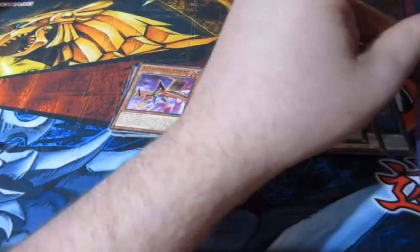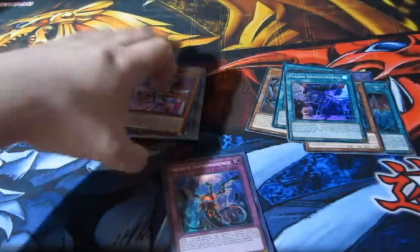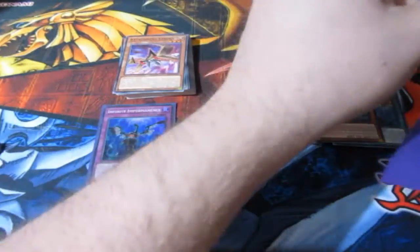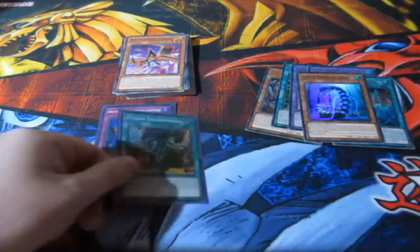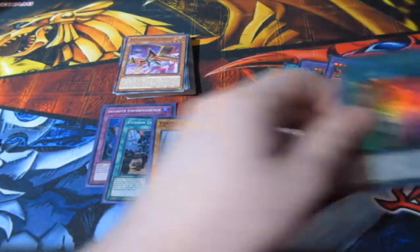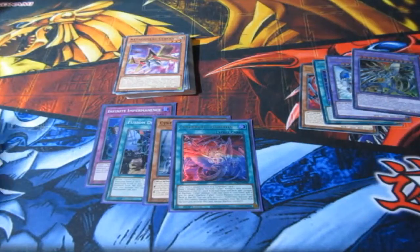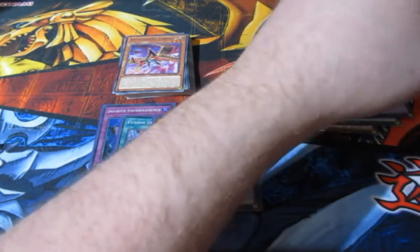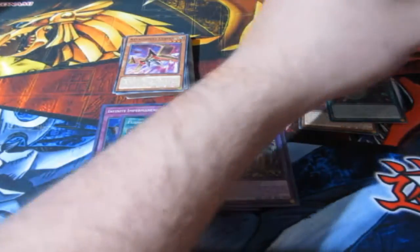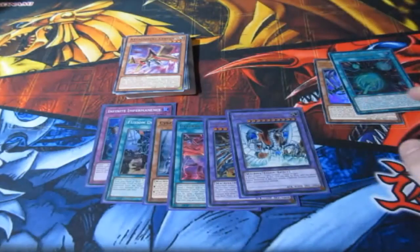We've got Overdragon, Cyber Darkness Dragon, Cyber Dark Dragon, Power Bond, Overload Fusion — this deck is cheap and crazy powerful. I don't care what people say — if you face me with this deck, I'm not facing you back, I'll lose in seconds. This deck is so overpowered. I would not be surprised if Yu-Gi-Oh bans some of these cards on the next ban list — these cards are freaking dangerous, seriously super dangerous.